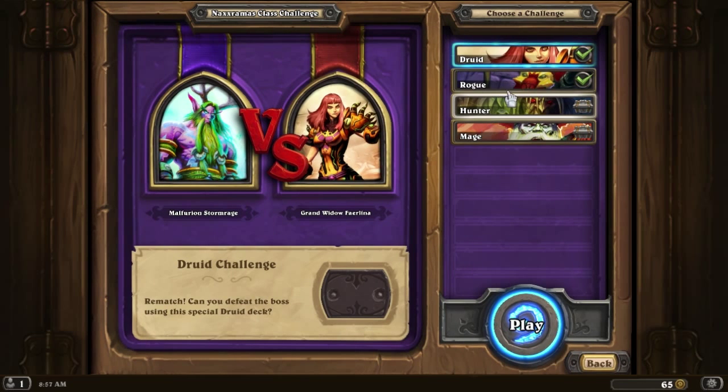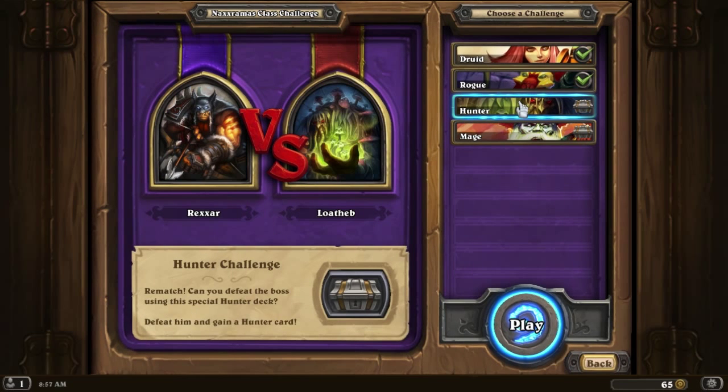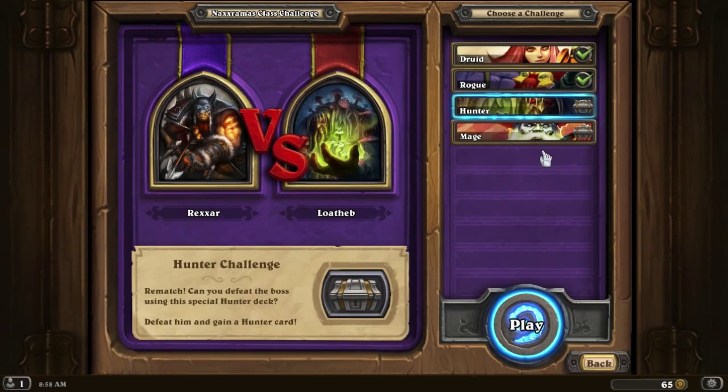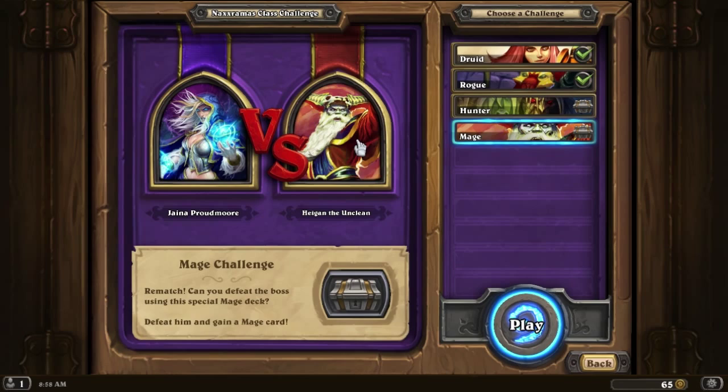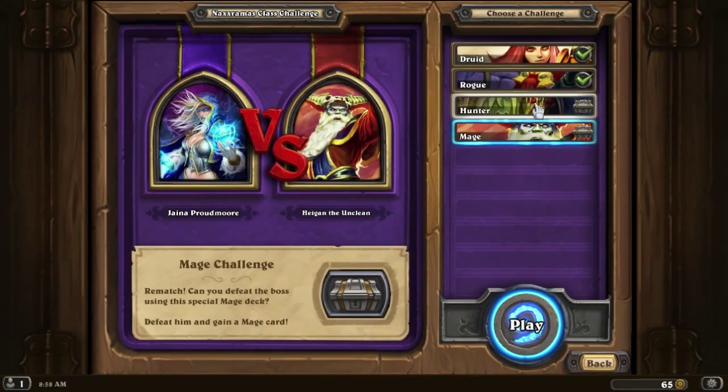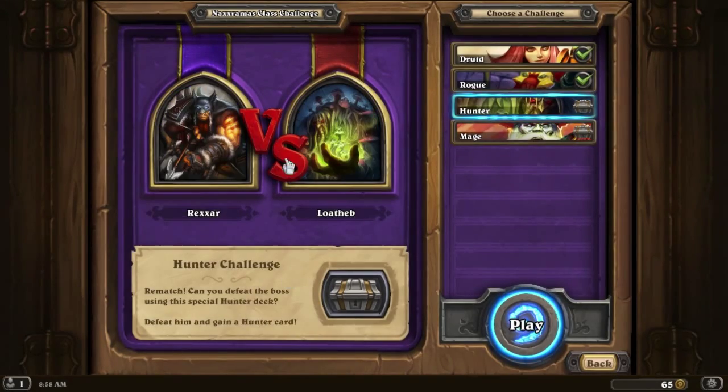There are two challenges happening. The Hunter, which is Rexxar versus Loatheb, is going to be kind of interesting. I will get the Webspinner, which I think will be kind of interesting for the Hunter. And then Mage, who's going to be going up against him, will get the Duplicate Secret. That is kind of interesting — I can see some intriguing giant action with this. But anyways, let's do Hunter first.